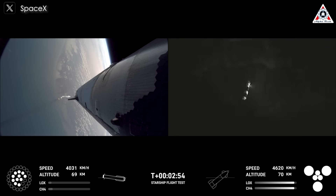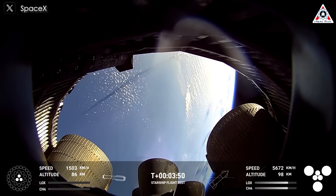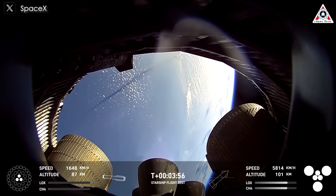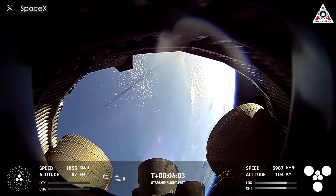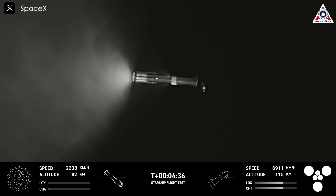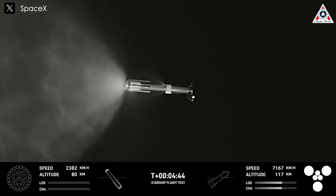Stage separation. There we go — ship engines, all six Raptors ignited. We're doing that boost back burn. You can see our boost back burn down to three engines. You can see ship on the right-hand side of that telemetry with six engines lit, continuing its ascent to orbit, already over 100 kilometers in altitude. The booster at 87 kilometers in altitude, doing its liquid oxygen dump as it configures itself for landing.